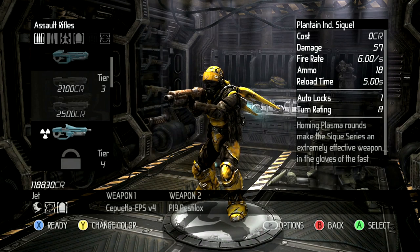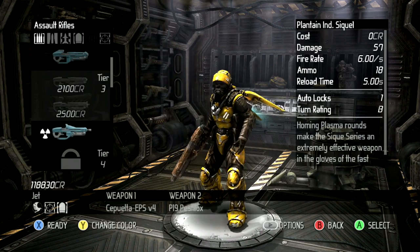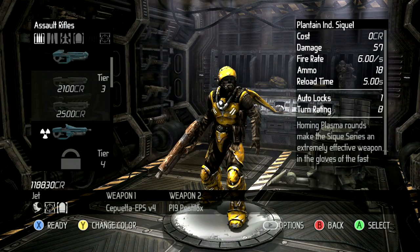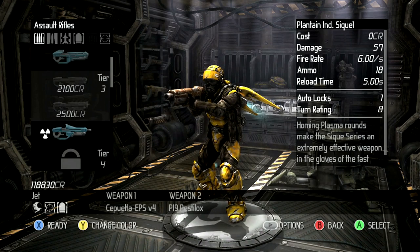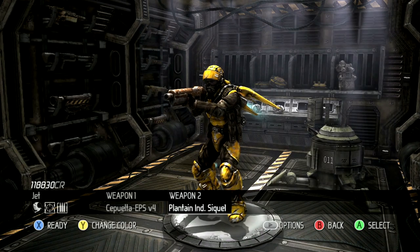This is a homing assault rifle — 57 damage times 6, that's 300 damage. Long reload time though, 5 second reload. So if it shoots 6 a second, it would take 10 seconds to fire this thing out. But that seems like decent damage — I'm gonna take this. It's free too, I don't have to buy it.